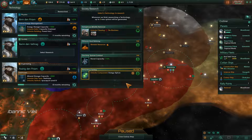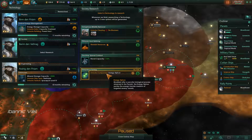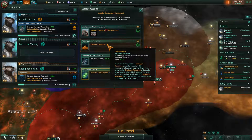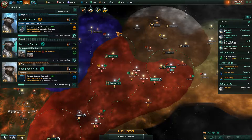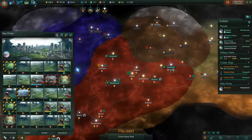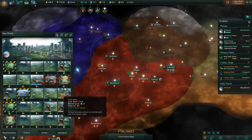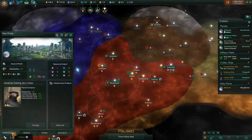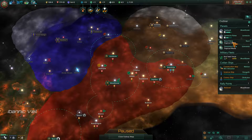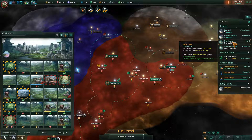I'm just going to have to delay colonization over here until we can push our border a little bit. I kind of like some of the changes they've made because they make it more difficult for you to just colonize colonies anywhere you want. I might just keep going with the blockers — I don't feel like I really need the naval capacity right now.